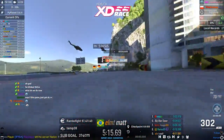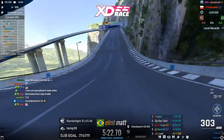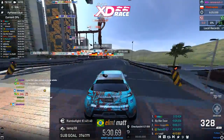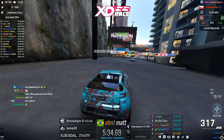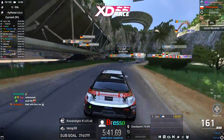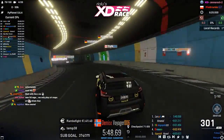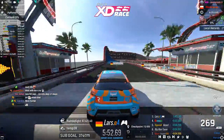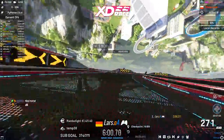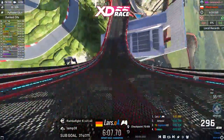Matt is also participating in the XD Race, which is great — though every time I praise someone they immediately make a mistake! Lars has actually taken over the lead over Bresso, who has fallen down to 4th place. Voyager still holds position — this is getting better for him. Lars is going into the final roller coaster section now, approaching the finish line.